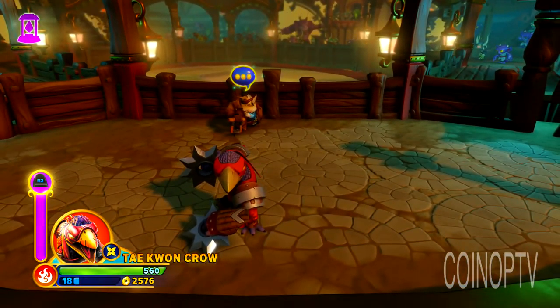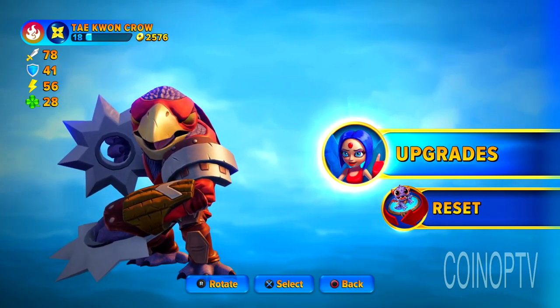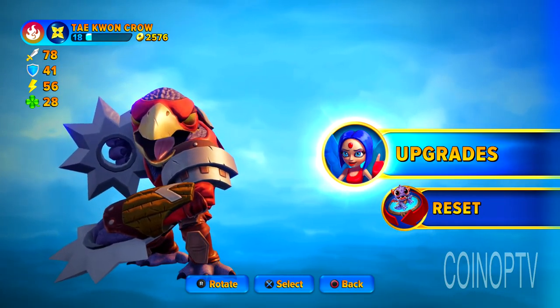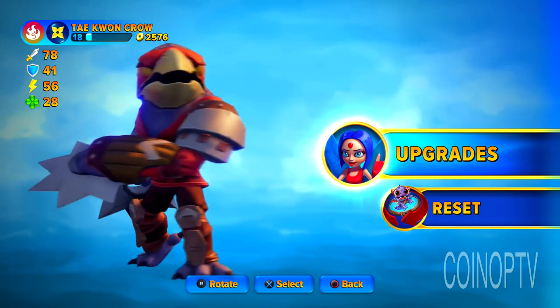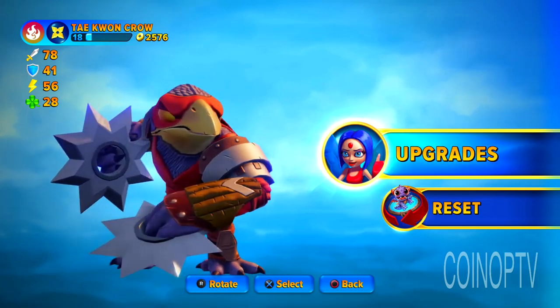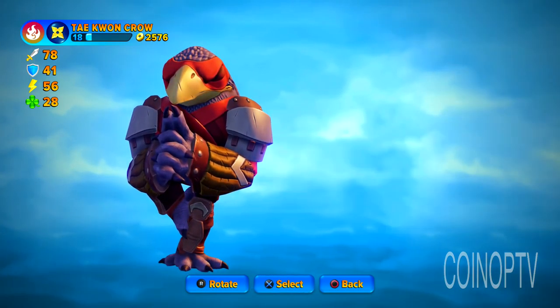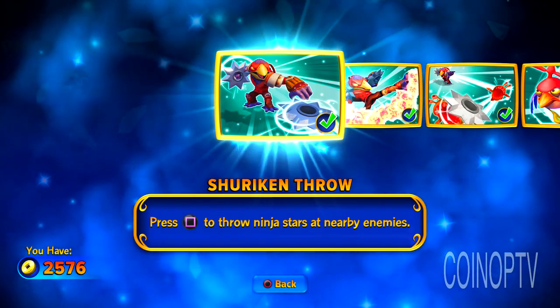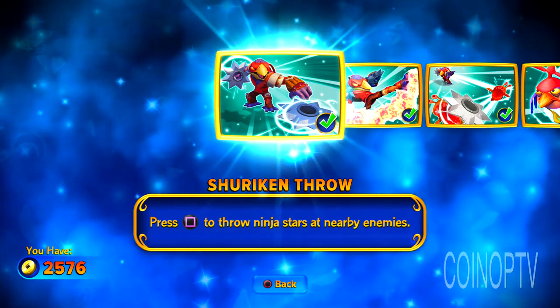He is a fire ninja, and I want to show you some of his powers and his abilities and go through some of his moves and show them off. In the beginning, I wasn't really too excited about old Taequann Crow here, but man, he's just grown on me really fast because he's got the range. I like the range characters in Skylanders.